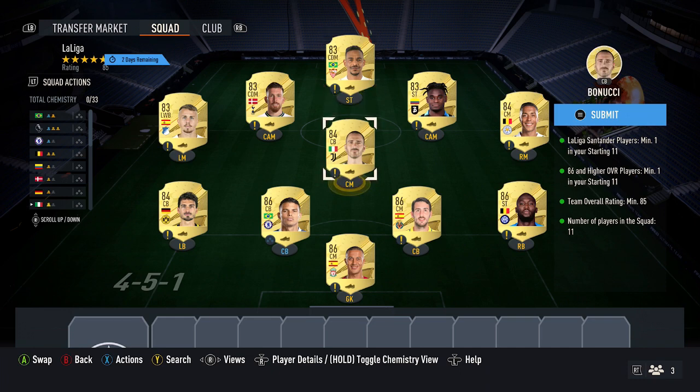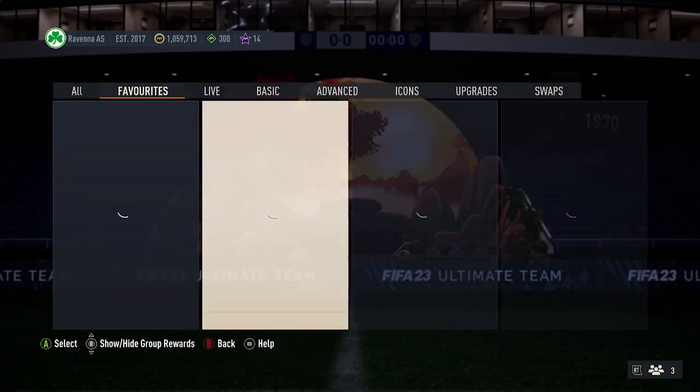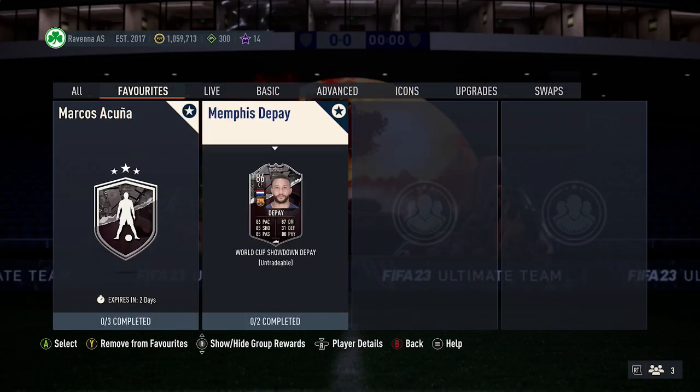This SBC costs around 113k, which for Depay — considering you can get a plus-2 on him — could potentially be quite good. They are playing against Argentina, so it's going to be a tricky one. Let me know down in the comments if you're going to complete this SBC, and who you think is going to win the game. Peace.